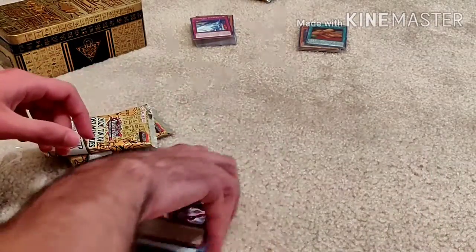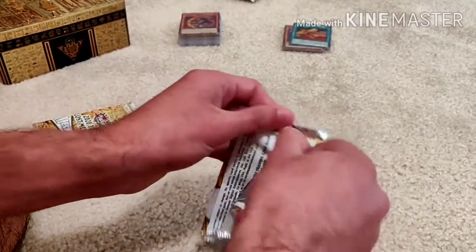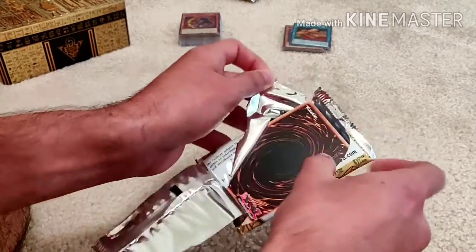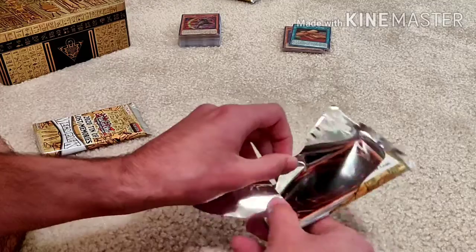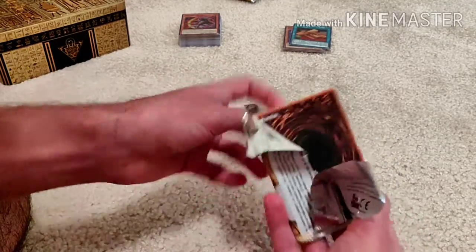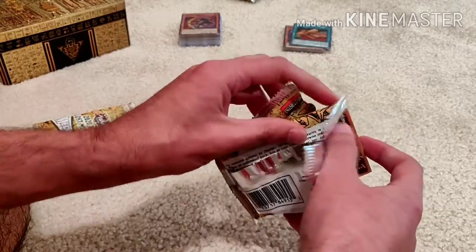Super rares and commons in there. Second pack, second tin. IP Mascarina is probably around eight bucks — we'll see. If I decide to sell everything, I've definitely profited so far.